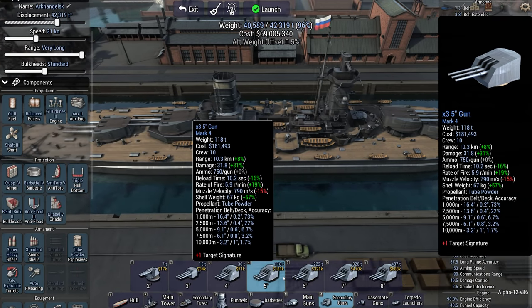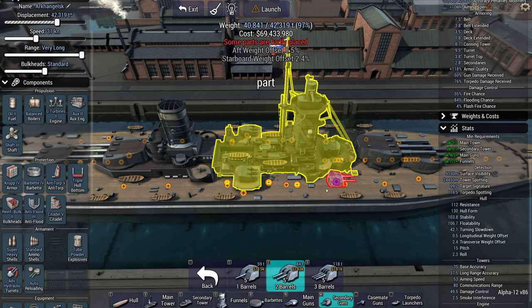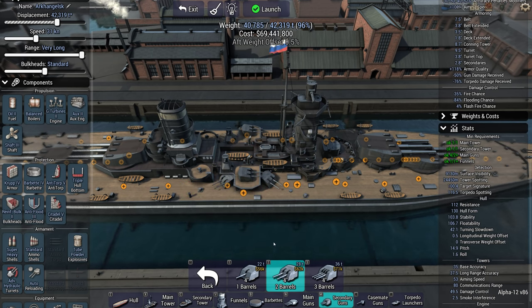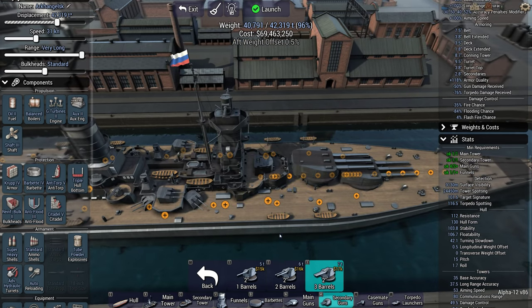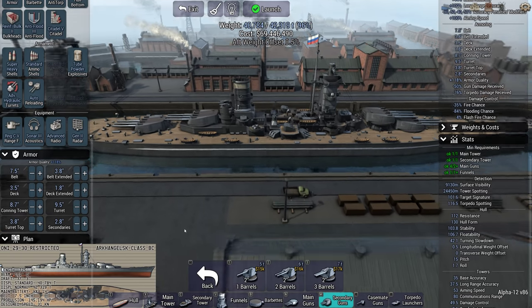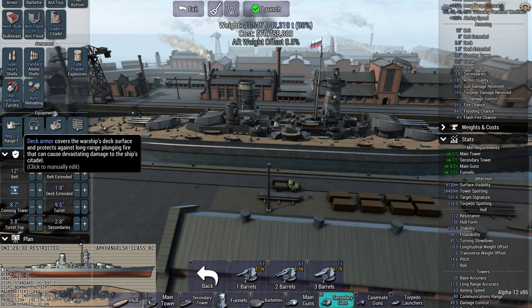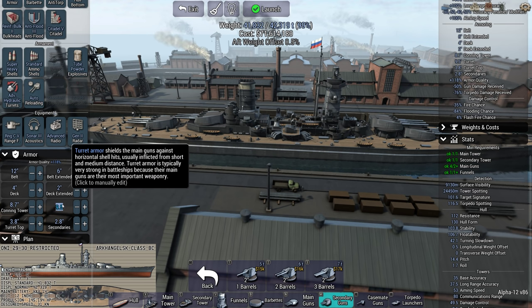I should put some secondary guns on just for giggles - how about a couple of dual 5-inch guns? They won't nestle in there. How about 4-inch? There we go - some 4-inch dual-purpose guns. They're not really AA guns since there are no aircraft in the game, but we can pretend. A little AA battery, just a bit of realism. When you try and include things like radios, torpedo protection, and secondary guns even when you don't need them, you can't go absolutely nuts on the armor.